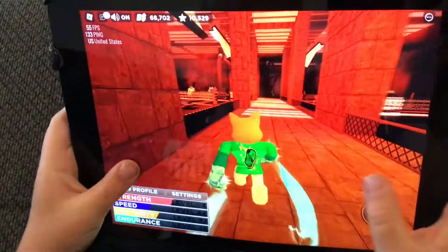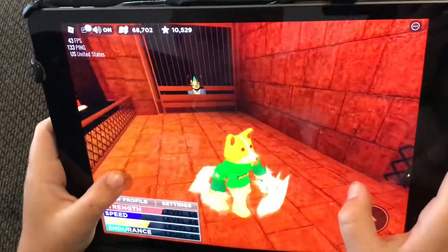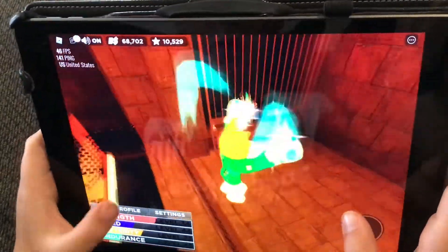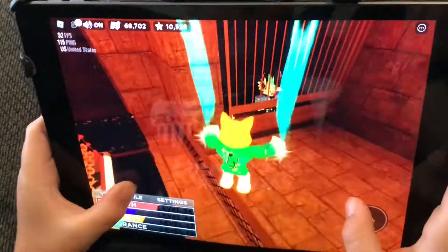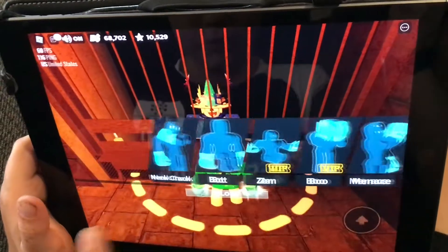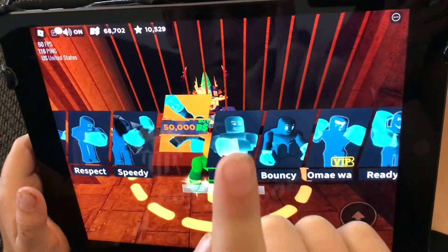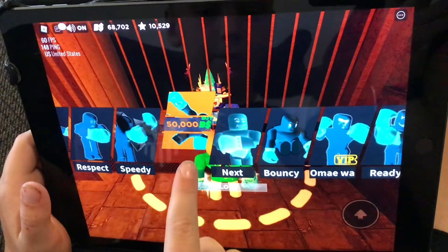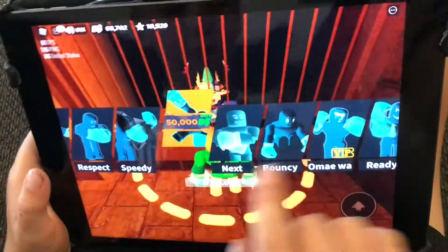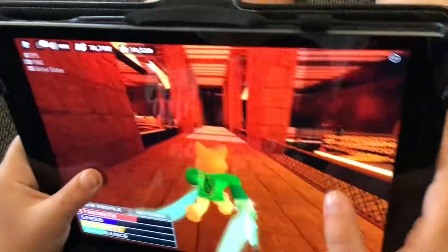Today I'm going to be showing you how to get the rolling animation — the one that plays when you go into a match. So see this rolling animation? I'm gonna buy it for 50,000 bucks. You need 50,000 bucks to buy it. Right now I have 68,000, so I just acquired it.